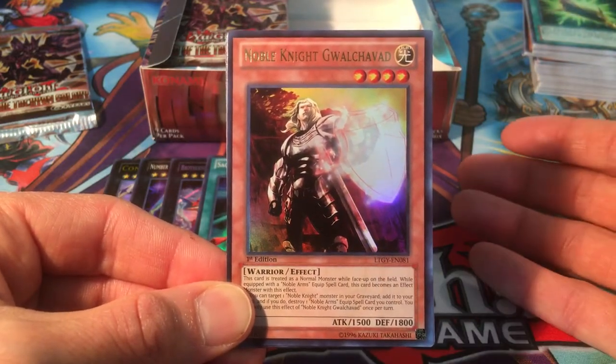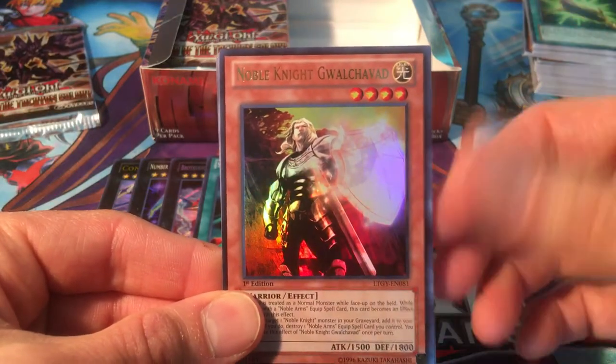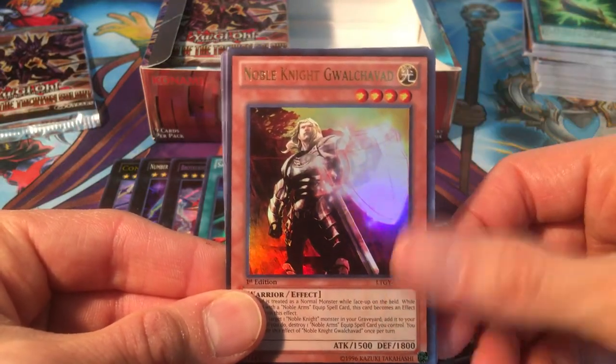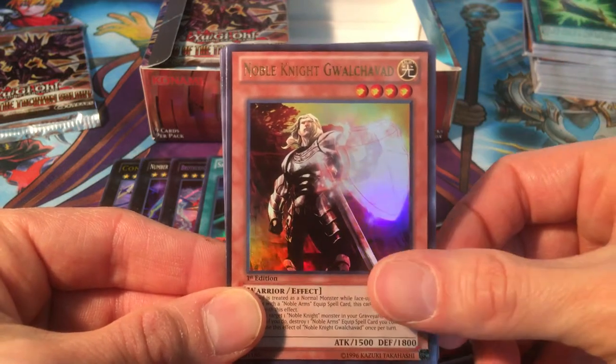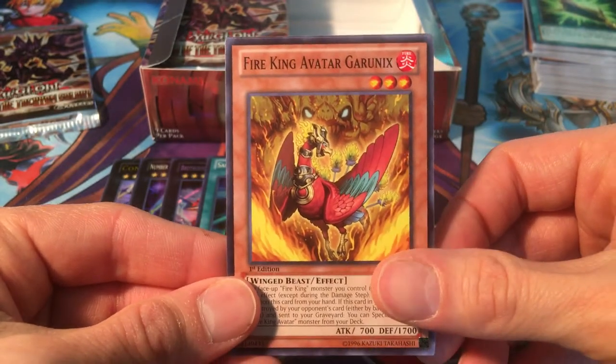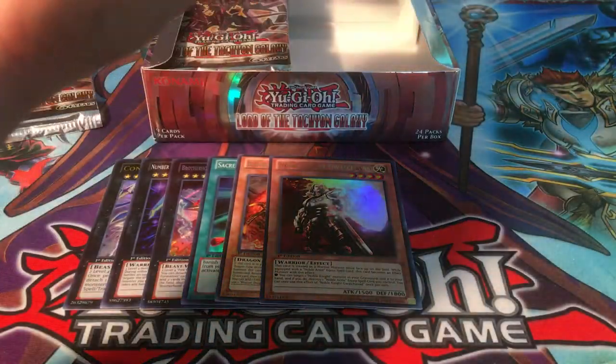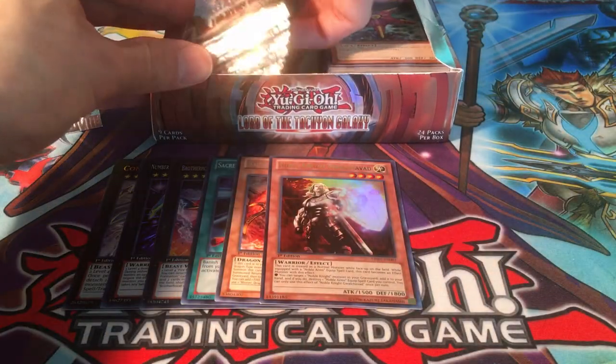This means this is our second ultra of the box. Sometimes they get shunted on the same side — so either we get three ultras or this is it. No Scramble Scramble unfortunately this time. Fire King Avatar Garunix, Mind Drain, Starfish — not complaining, I'd actually want to see one more of him. Totally forgot he was in this set too.